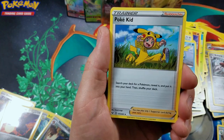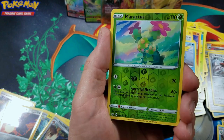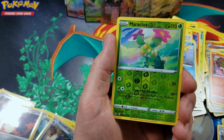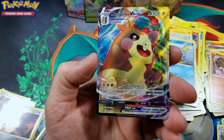We did not get a Full Art Pokemon at all. Pokekid — first one for the Booster Box, very uncommon Trainer card. Maractus Reverse Holo. And our last card of the video is... Nice! Look at that! Marpeco V-Max!